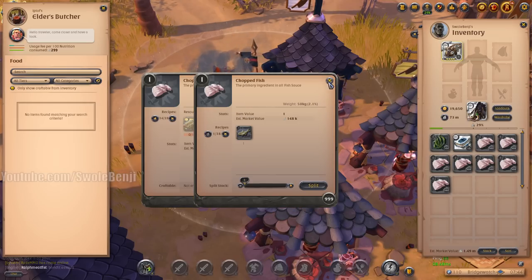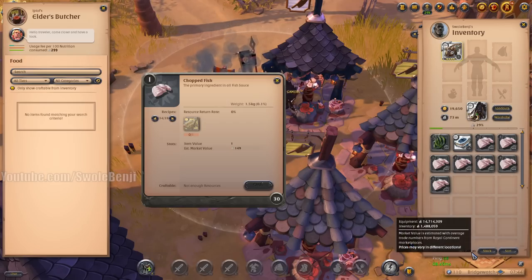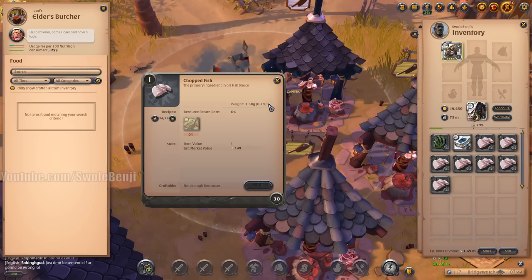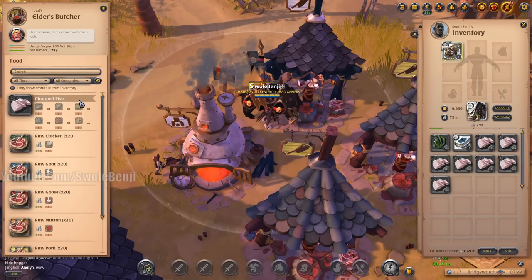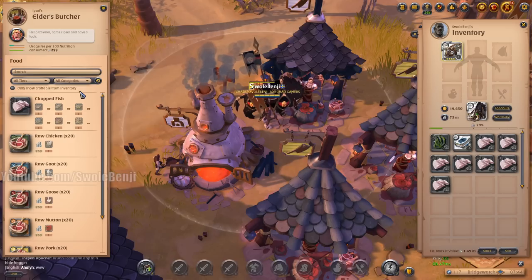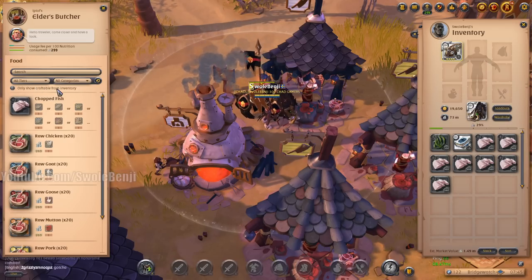That's all the fish. All we have now are some seaweed and a lot of chopped fish. Our value is now 1.48 million - it was 2.1 million. Fish sauce would be the next thing to cook. Does my character even know how to cook fish sauce?